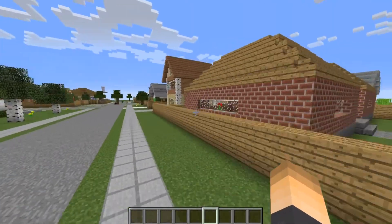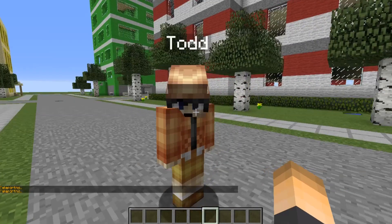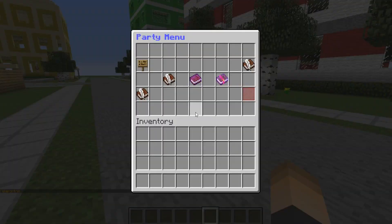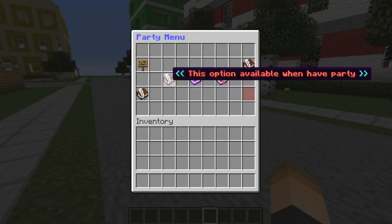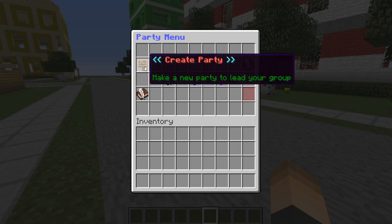Go ahead and download the plugin, drop it in your plugins folder, and restart your server. I've got my player Todd here. The command opens a GUI, so your players can use slash game party — hit enter and there's the party menu. A lot of these options aren't available until you have a party, so the first thing we want to do is create one.